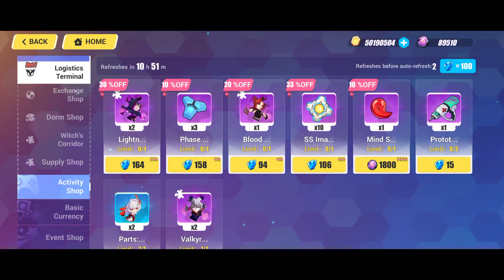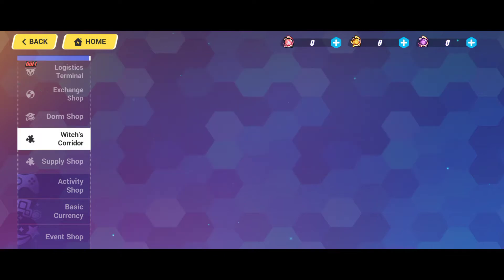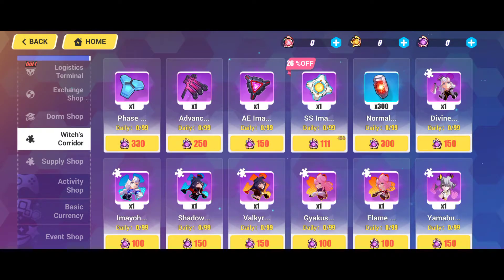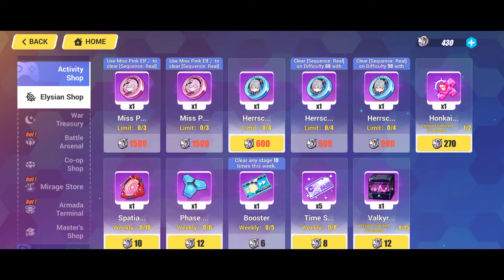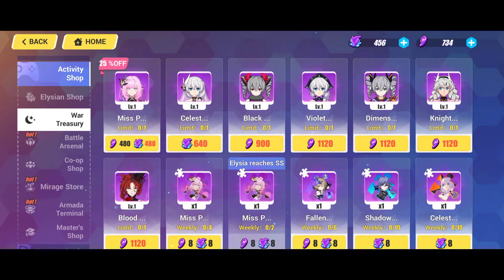Okay, so if you want to get Mist Pink for free — for me, I think I only have like a week or two more and maybe I will be able to get her. So if you're free-to-play, I think you can get her in around a couple of months, maybe four or five months if you start from zero.